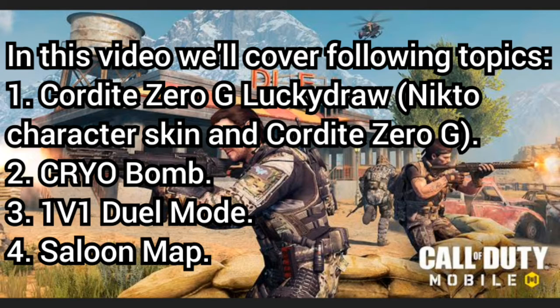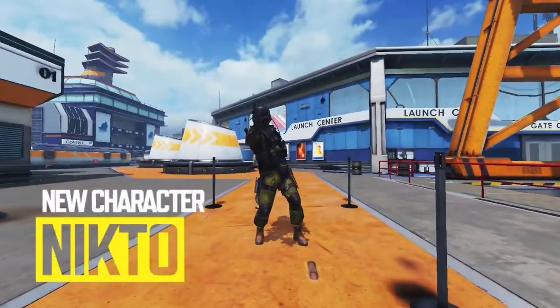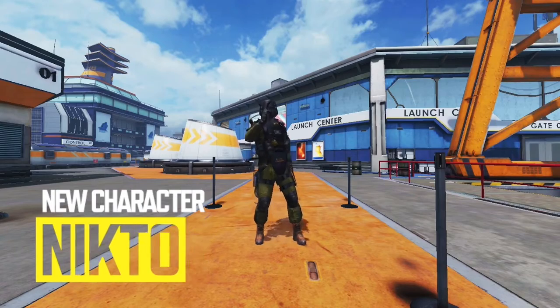In the rest of the video, we will cover the following topics. First, I will give you a sneak peek of the Nikto character skin, then we will see the upcoming legendary Cordite Zero-G gameplay in Call of Duty Mobile and check how this legendary gun actually looks and its death effect. Second, we will check out the upcoming Cryo Bomb. Number 3, I will show you the 1v1 Dual mode gameplay trailer and its rules. On number 4, I will show you the Saloon map from every corner. Let's start with Nikto and the Cordite Zero-G.